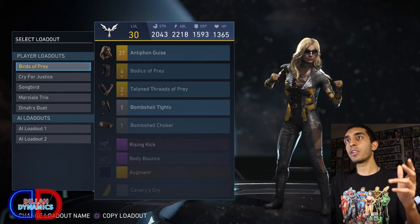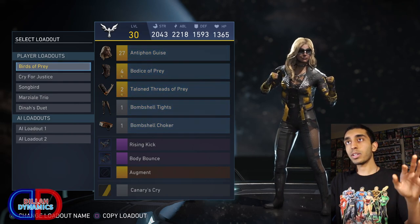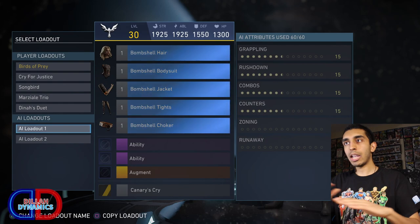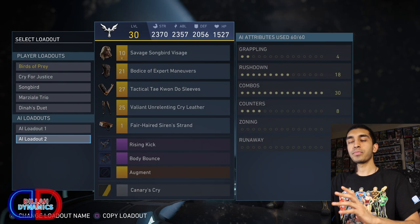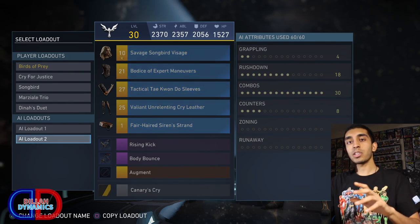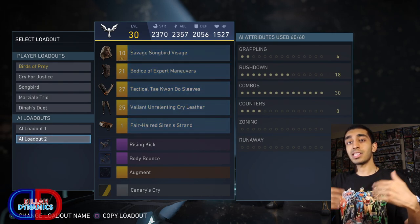First thing I'm going to do is click on her. On the left side you're going to see two different types of loadouts: the player loadouts and the AI loadouts. We don't care about the player loadouts — what we care about are the AI loadouts. For the first one, I leave it completely blank for all of my characters — just leave default. I recommend that you customize the second loadout, because by doing so it makes things a lot faster, a lot quicker, and a lot less complicated when you're choosing which loadout you want to use.